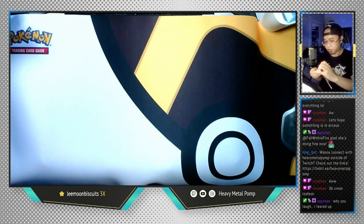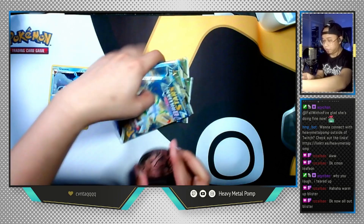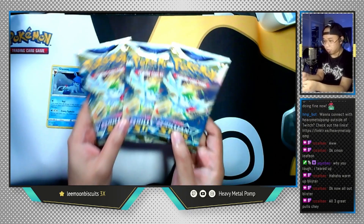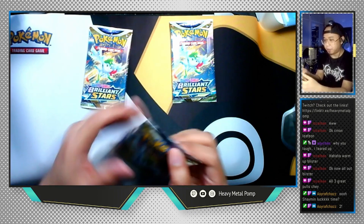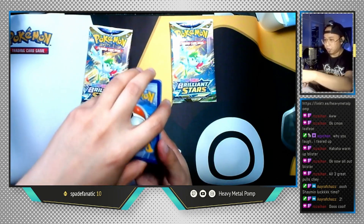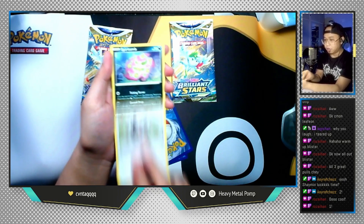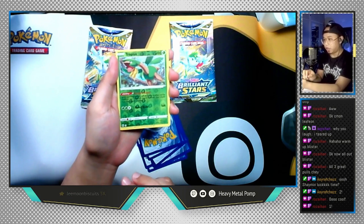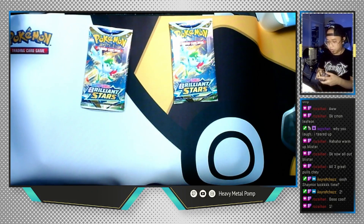Let's open the second Glaceon blister, then we'll do the Leafeon ones after. Same contents as before — jumbo Blastoise coin, three packs — all three are Shaman packs, and the Glaceon promo card. Let's go with the middle Shaman pack. Four cards to the front: Psychic Energy, Sigilyph, Acerola's Premonition, Magrum, Starly, Spiritomb, Purrloin, Trevenant, Hawlucha, a reverse holo Tropius, and the last card is Tornadus — non-holographic. Still basically no hits.